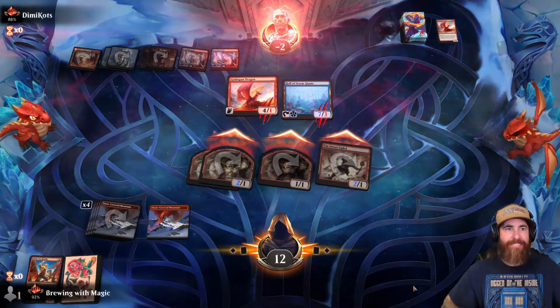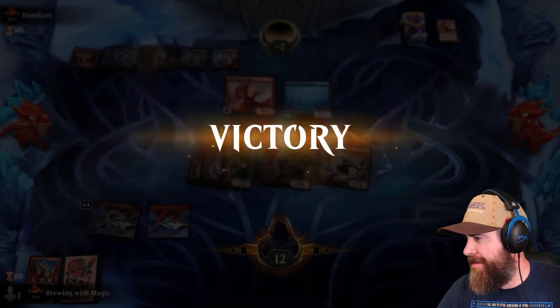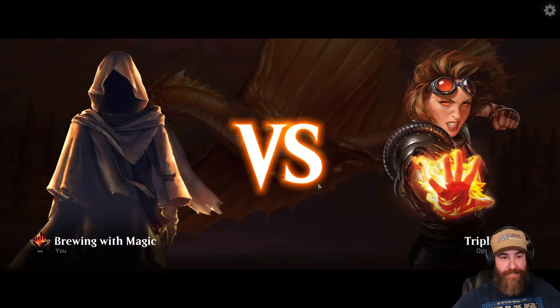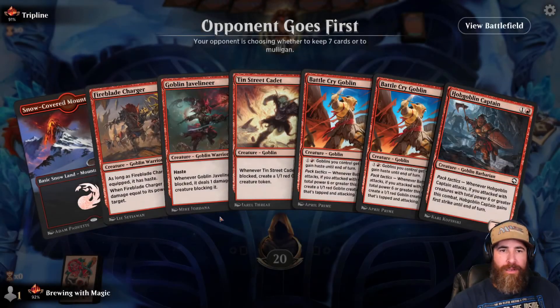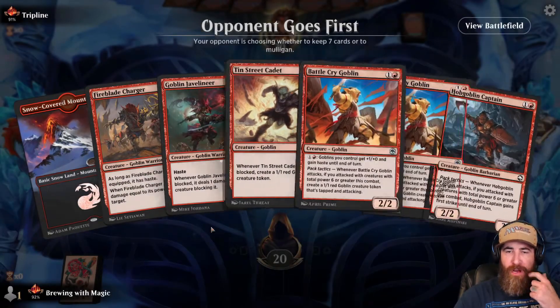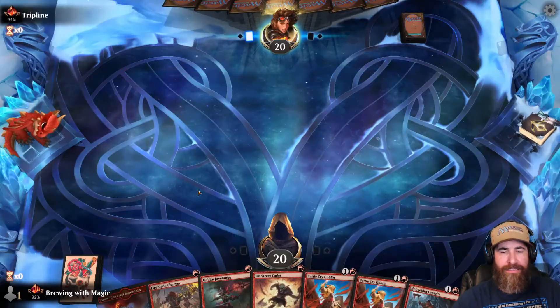Good game, let's go! Tripline — that's a good name. Let's see if we can avoid that Tripline. They go first and we have one land in hand on the draw with a great hand, as long as I hit a land. I'm going greedy.